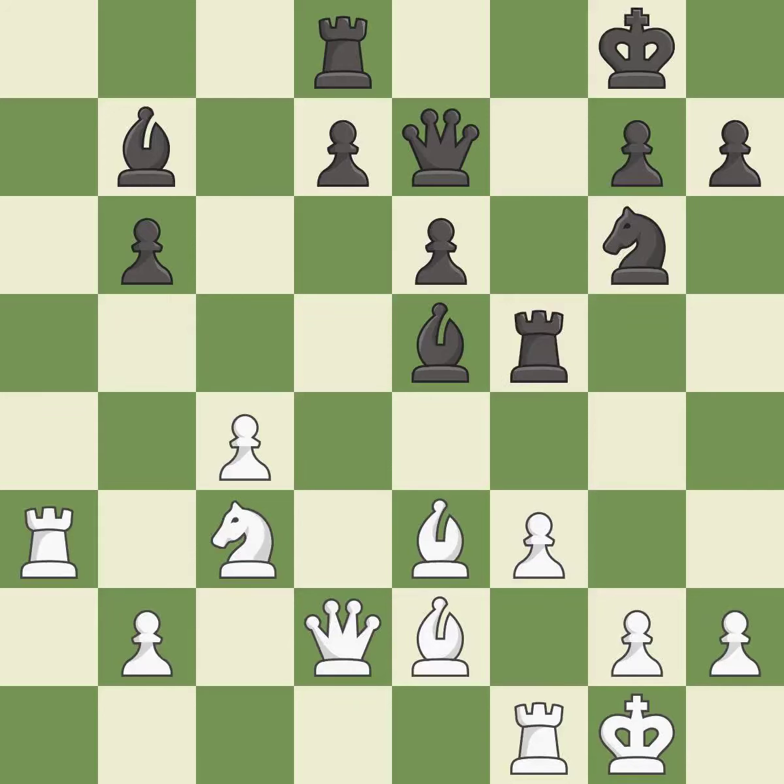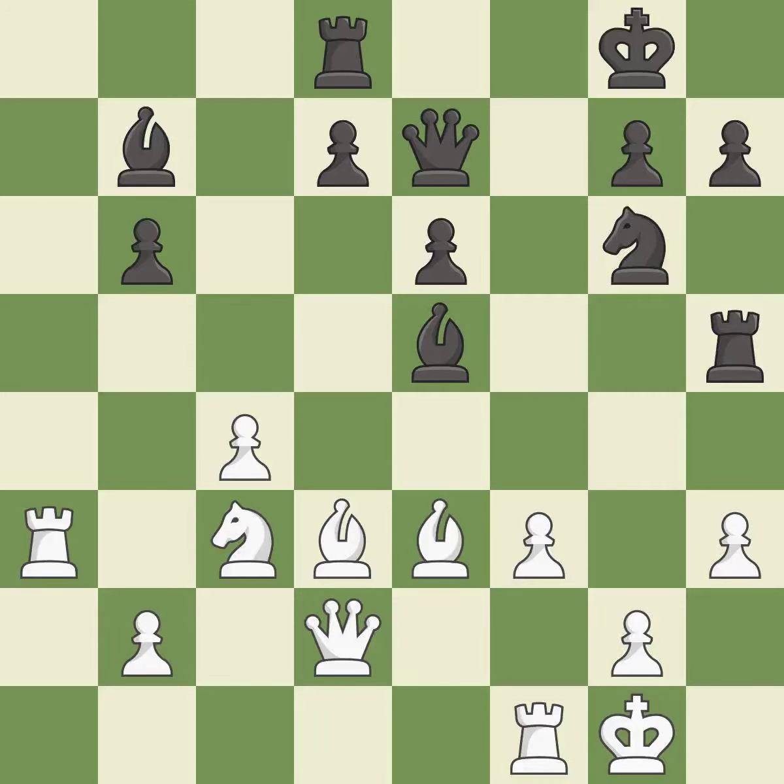This wins a tempo by threatening a rook and forcing it to move away — it is good. This misses a better way to move a rook to safety — it is an inaccuracy. This moves the pawn to safety — it is excellent. This loses a pawn; it is an inaccuracy. This is the way to win a pawn — it is best.